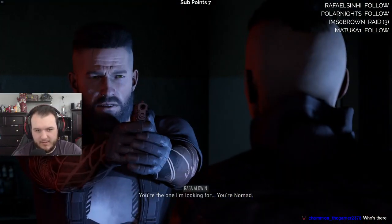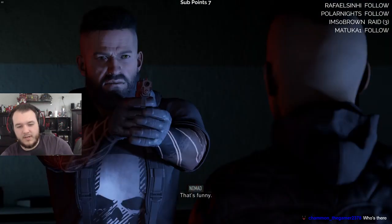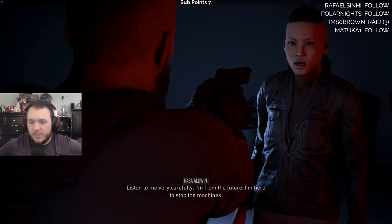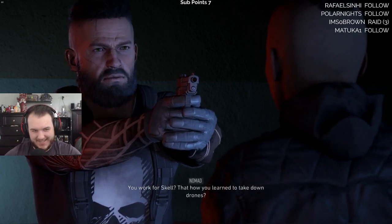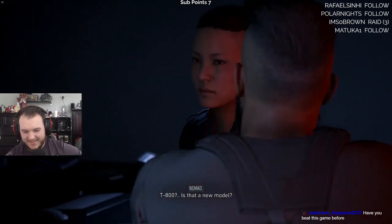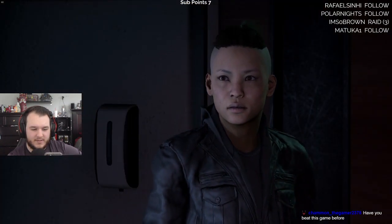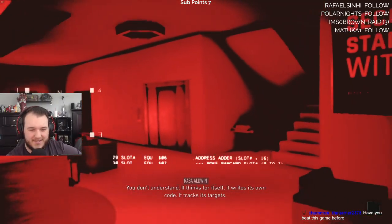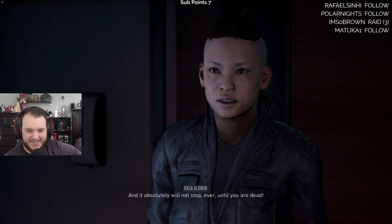You're the one I'm looking for. 'You're Nomad.' How do you know my name? Who the hell are you? 'My name is Raza Aldwin — I've been sent here to find you.' Tell me how you took out two drones. 'Listen to me very carefully — I'm from the future. I'm here to stop the machines.' They actually implemented that into this game! 'That's how you learned to take down drones? I'm here to destroy Terminators. There's a T-800 on the island and it is looking for me.' It absolutely will not stop — ever — until you are dead.